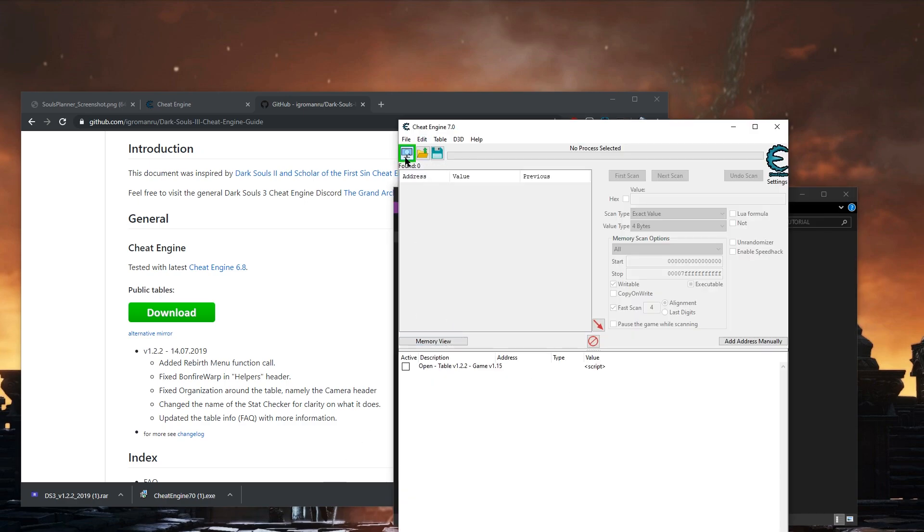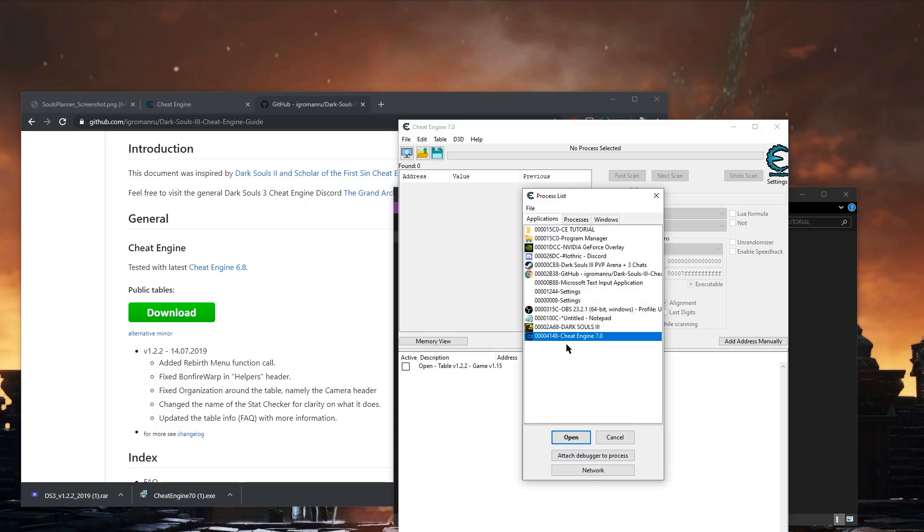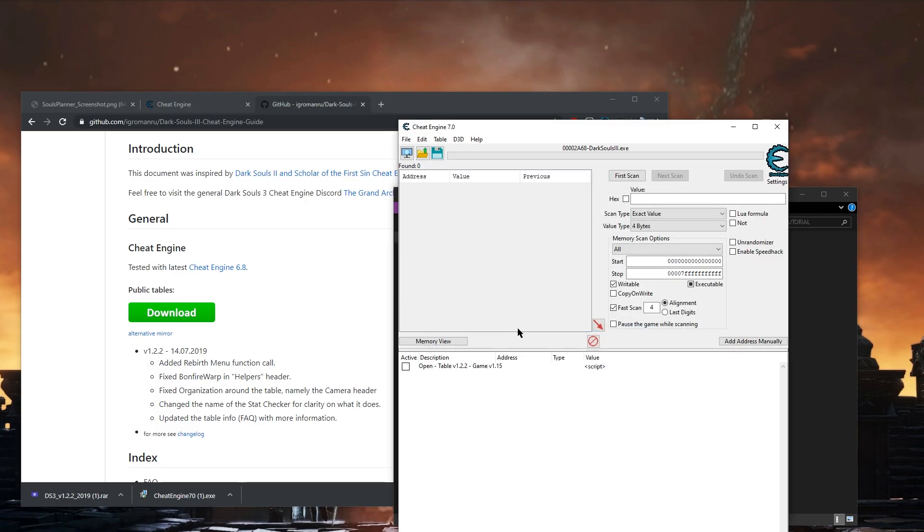This is what Cheat Engine looks like. You're going to want Dark Souls open in the background with the character you want changes made to loaded in. Click the monitor icon in the corner and attach the Dark Souls EXE.